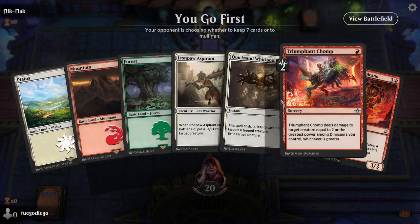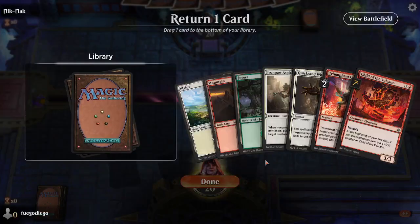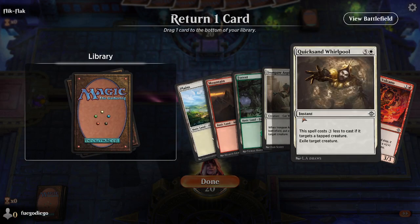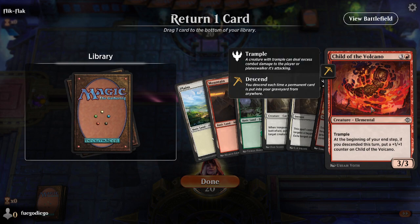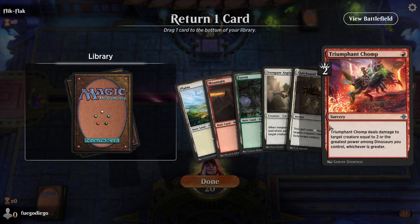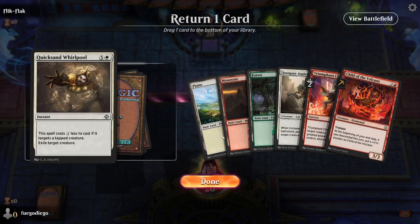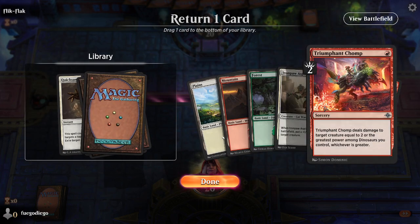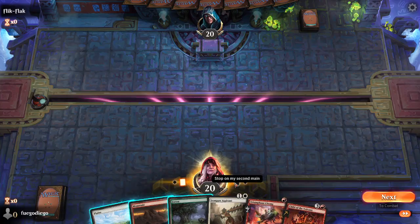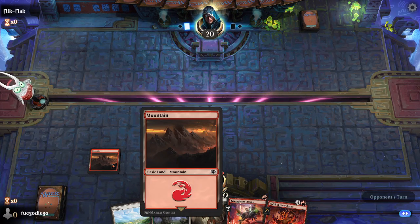I don't really want to put a land on the bottom. I don't know what goes on the bottom here. This is removal, this is potential removal, and that's really good. I think we're going to get rid of that — that's just going to be the least likely I think. Let's put this down, look to remove, and then go on. I don't love it, but there we go. We'll play the mountain.